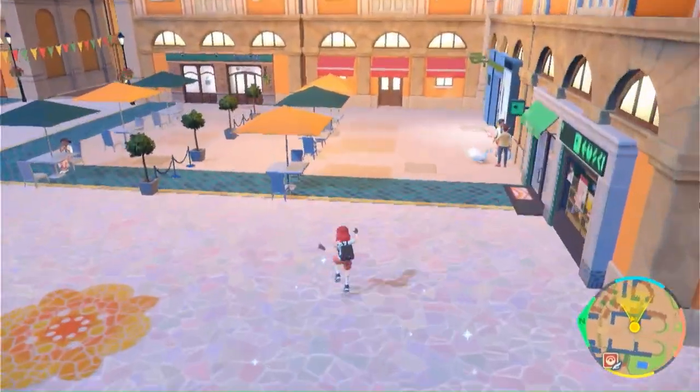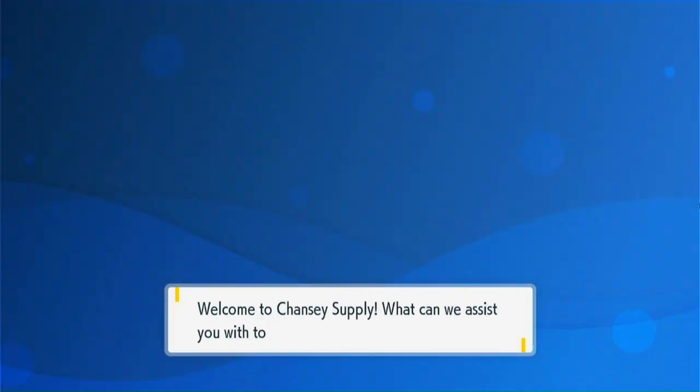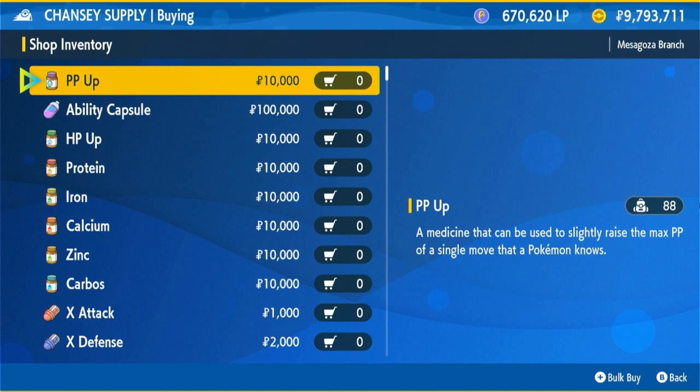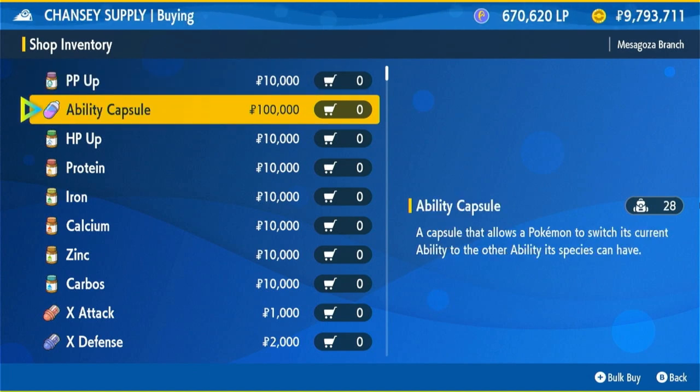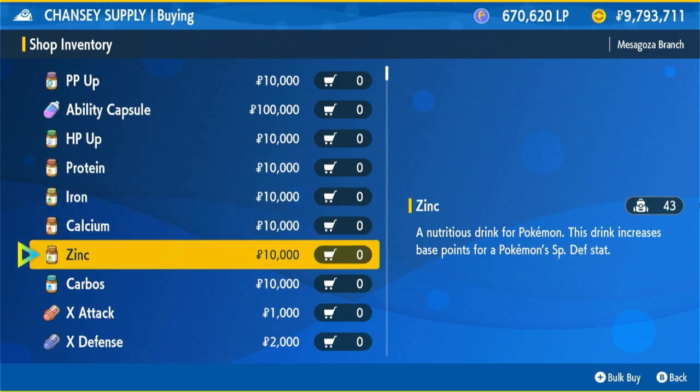And there's a pharmacy over here — Chansey Supply. You'll wanna buy here. They got the PP Up. The ability capsule allows a Pokemon to switch its current ability — I've never tried that before, I'm sure it's useful. They also have HP Ups, proteins, iron, calcium, and zinc.